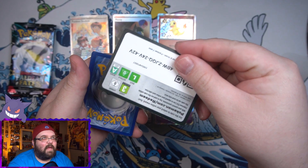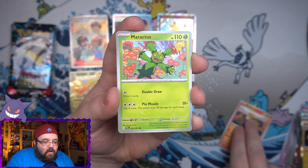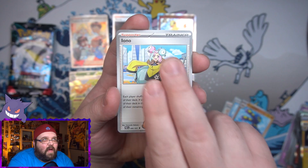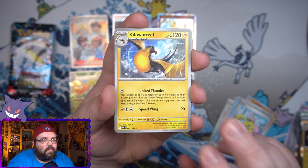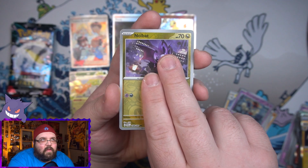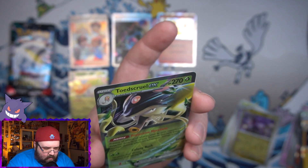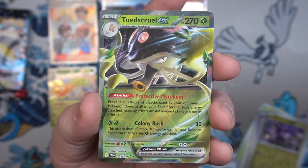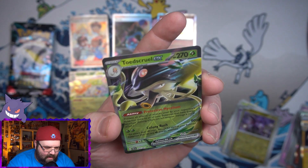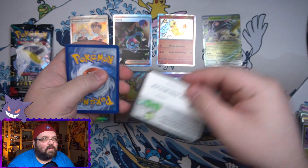Pack seven: we got Swampert, a Maractus, Paldean Students, a Lapras, the grappling Octopus, that lady card I want to pull the full art of, a Gimmighoul reverse, a Noibat reverse, and on the end we've got an EX - Toadscroll. The little star pattern is very faint on this one, I can't tell if the camera is going to pick it up, but looking at it - it is there, just very light.